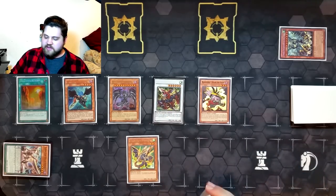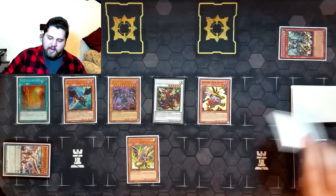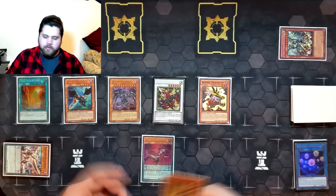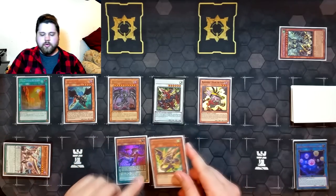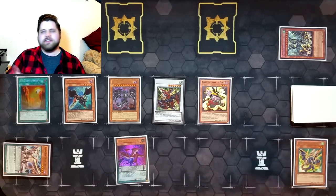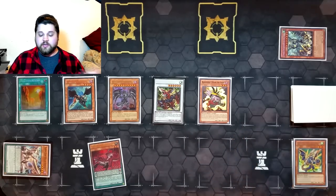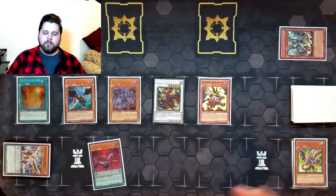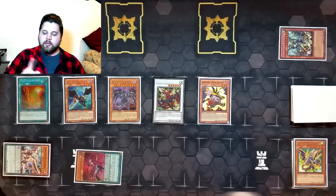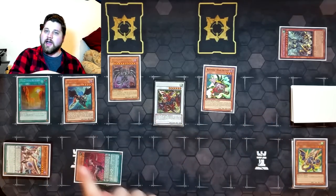Red-Eyes uses its effect again and we special summon Gate Erg from grave for a second time. Then we use Gate Erg's effect for a third time — we're going to add Amorphage Lechery from deck to hand. Lechery is the spell negator: while I control an Amorphage, my opponent can't activate spells or spell effects. Then we discard Phalanx. So now we have two Phalanxes and a Coos in grave, and we're going to start stepping up into Barca — effectively soul charging four monsters from the extra deck with Barca.